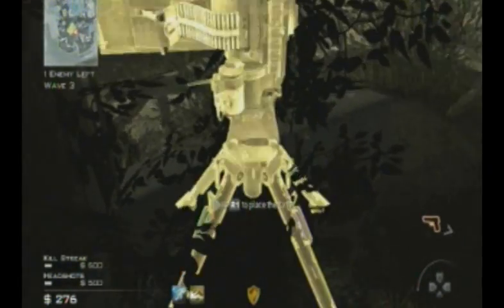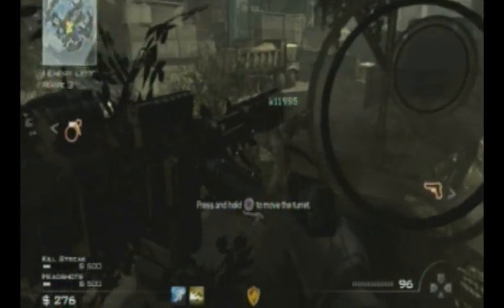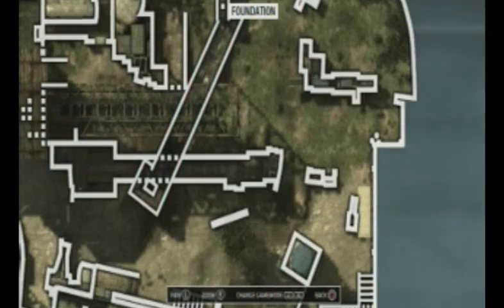Once you're inside you can put your sentries in there and stand next to them and watch them kill your enemies. It's a good way to get to ranking — to the highest ranking in the world.